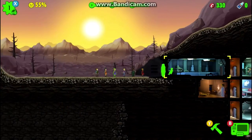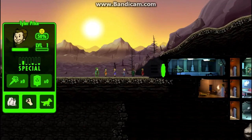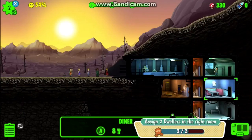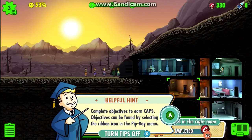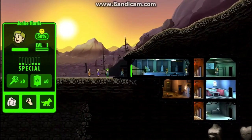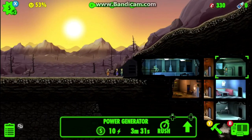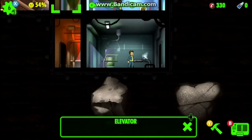They all seem to have basic twos — oh, there we go, we have a five in P so we're gonna put this one in the diner, and that one in the diner too. This one we'll put up with the power generator, and that one goes in the water treatment.